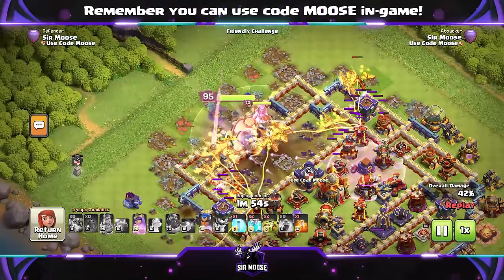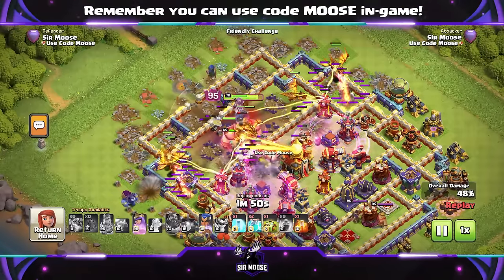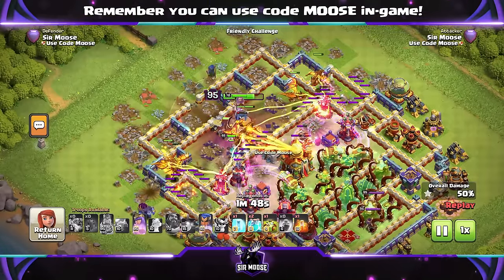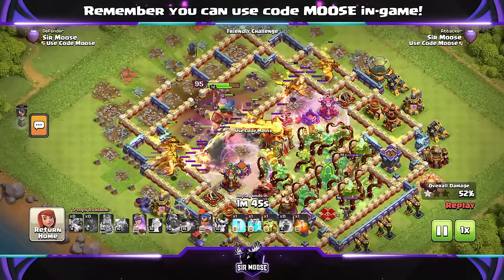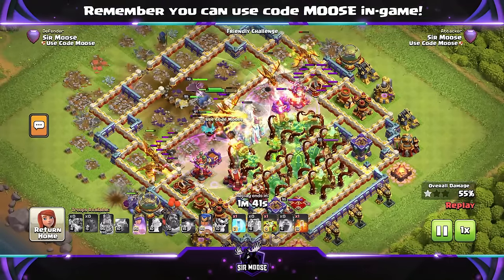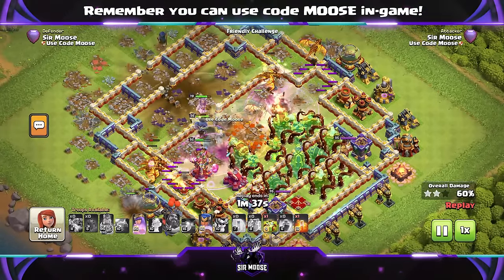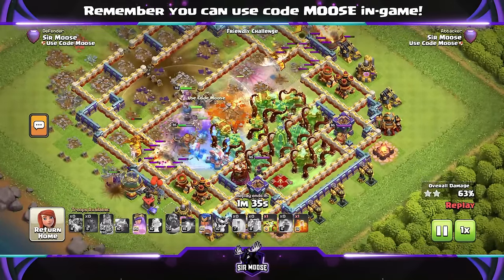It's probably better to wait a little while to use it in a really built-up area of the base, but you've got to balance that. If you're going to use Eternal Tome, you want to protect your troops as well. A little tip: use an Earthquake spell to weaken some buildings like the Monolith and Ricochet Cannon, and a Max Level Fireball will be able to take them out too.